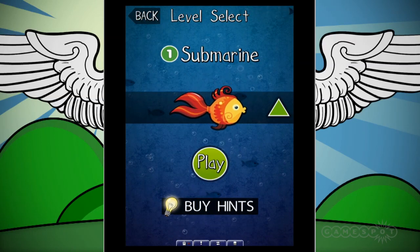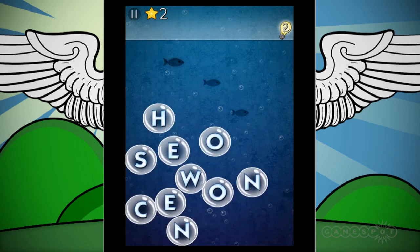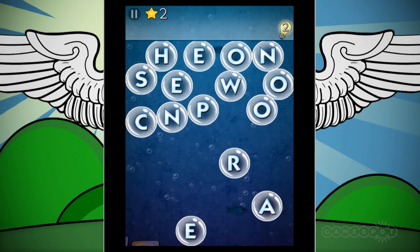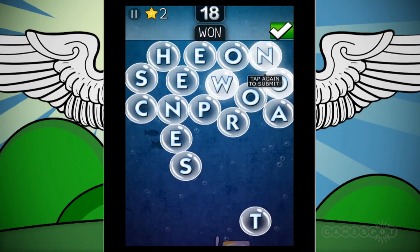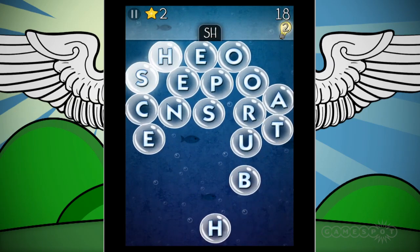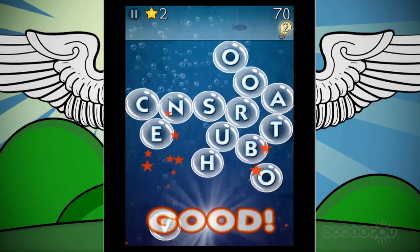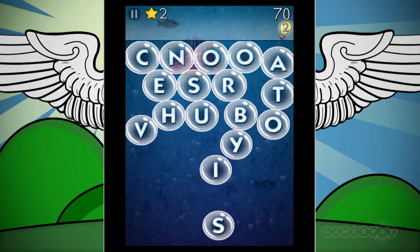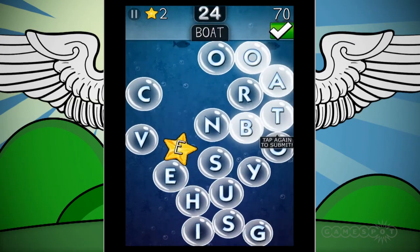It's very, very good fun. So what happens is there are bubbles, and what we have to do is make words from those bubbles. The minimum you can have is a three-letter word. I could have that. I could also have 'sheep' — five letters. Nice. I get good points for that. What else? We could have 'boat.' Boaty? No. Just boat. Damn.